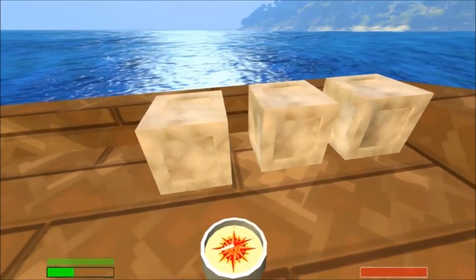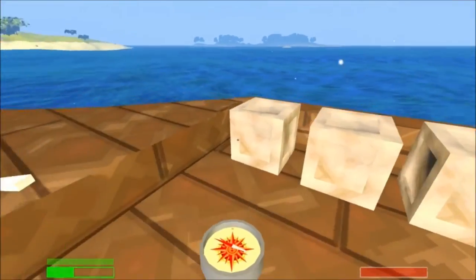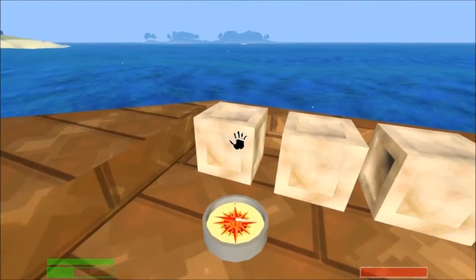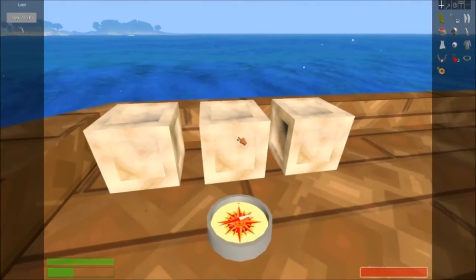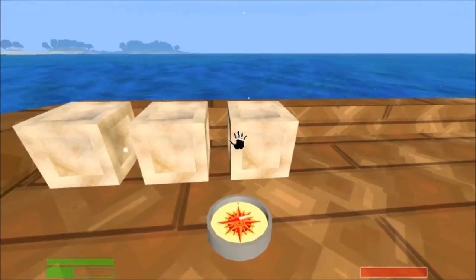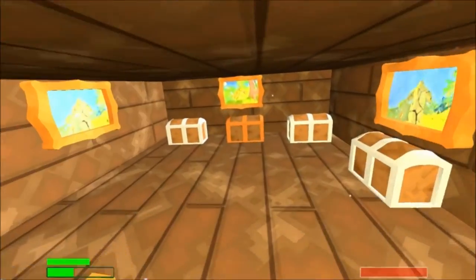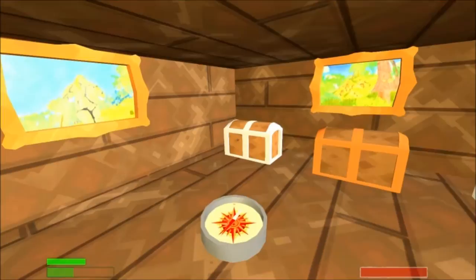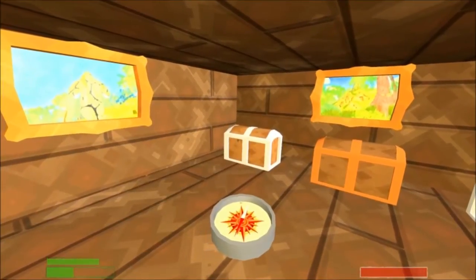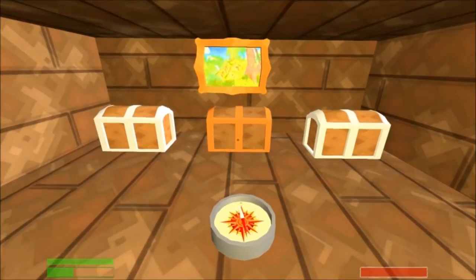We've got weapons — lots and lots of weapons — some books, more weapons, and then this is the pride and joy: we've got the metal chests and wooden chests.